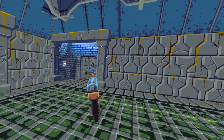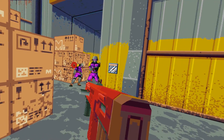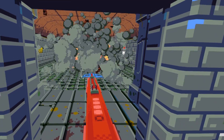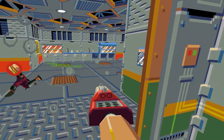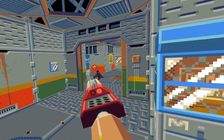Enemies include pistol grunts, submachine gun grunts, shotgun grunts, tanks, a variety of drones, and also mechs. As for AI, it's pretty relentless — once spotted, all enemies in the area will be alerted to your presence and will hunt you down.